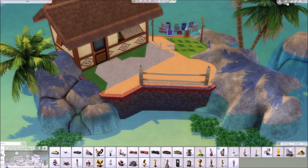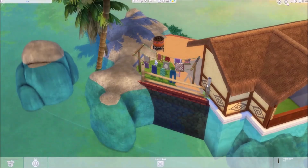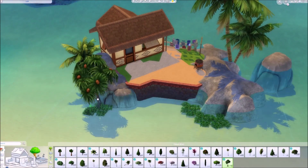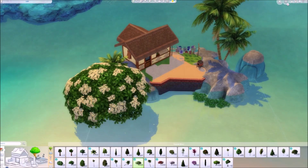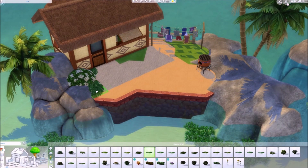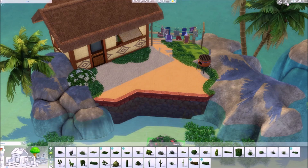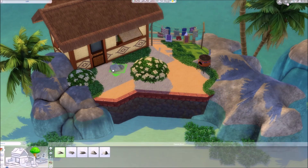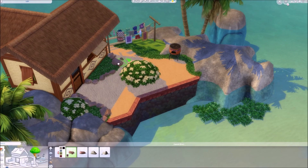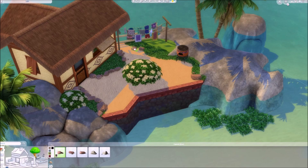Island Living is actually one of my favorite packs of all time because it gives us one of the best worlds in the game, and also some of the best normal and debug objects. Most of the plants I use in this build are debug objects, except for the palm trees and some flowers which are from base game. Because we can't use the terrain tool or terrain paint here, I couldn't work on the ground as much as usual, so I decided to use a green flooring — basically grass — then covered it with more plants to give it a bit more texture.